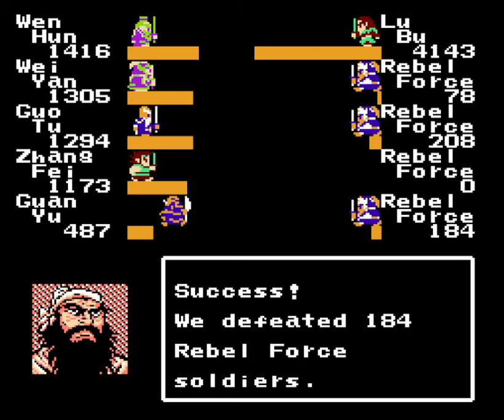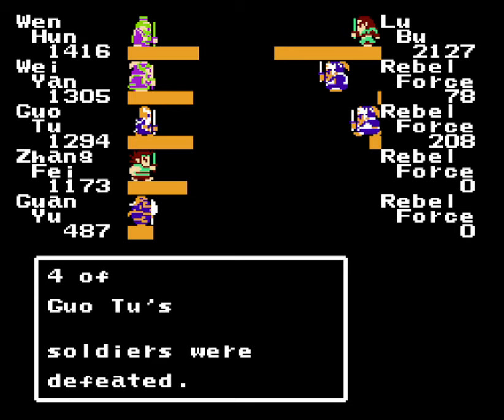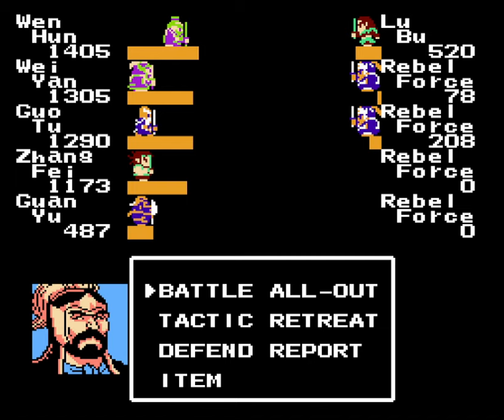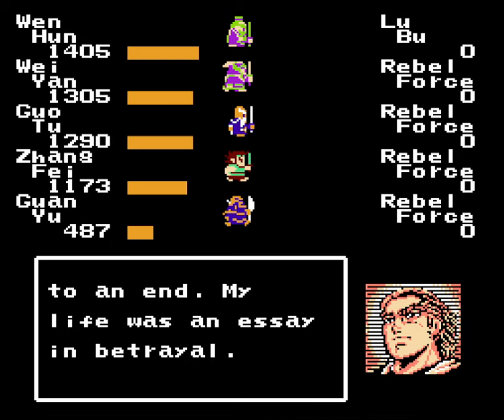Each round, Lu Bu can potentially void the paralysis, just like my party did. You see how his portrait pops up there for an instant? That was the game checking — are you going to get rid of this? No? Okay, get out of there. That's how that all works, but it's usually pretty reliable. Now we can go all out — both literally and figuratively.